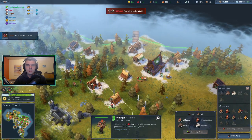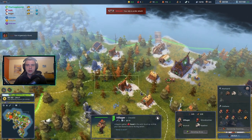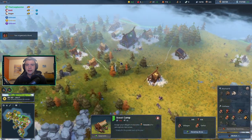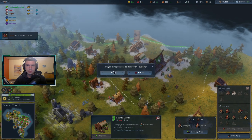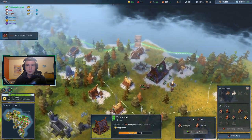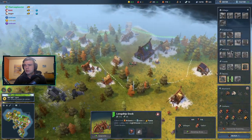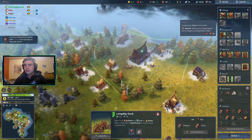We upgrade there. I'm going to go a little bit harder on food. We can also break down the scout camp here since we're not going to scout — a little bit more gold, which is more important. Build the fortune and get ready for upgrades.